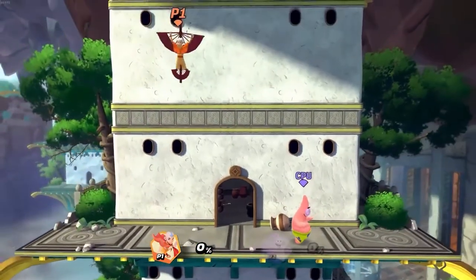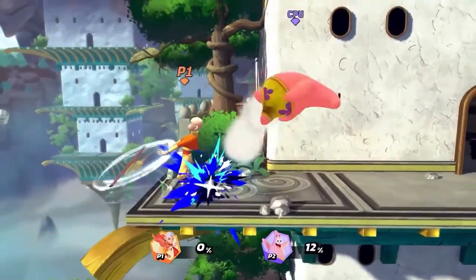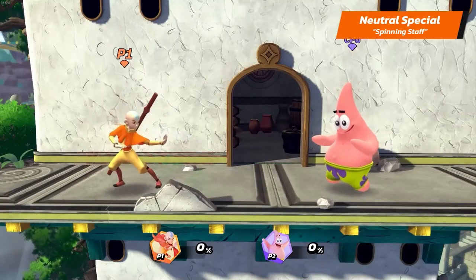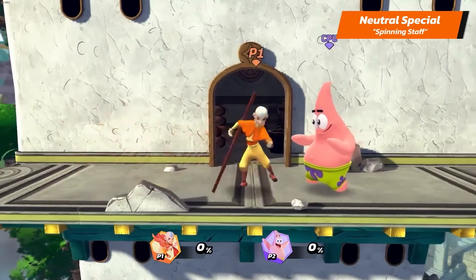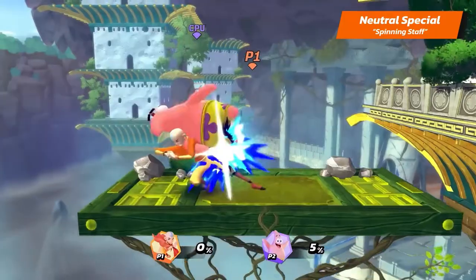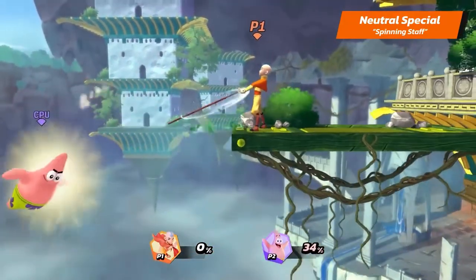And now we'll witness the apex of the Avatar's powers with Aang's special attacks. Aang's neutral special is Spinning Staff — hold the button to continue spinning the staff. Try using it while edgeguarding to make it harder for your opponents to recover.